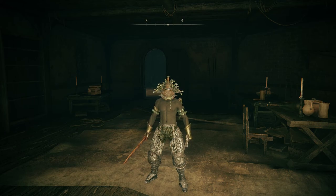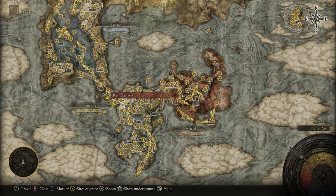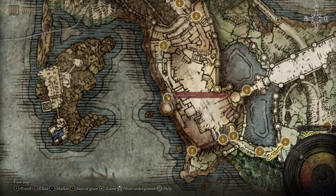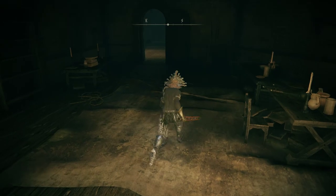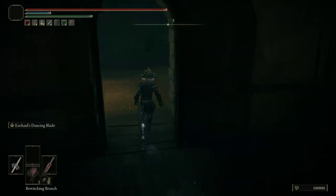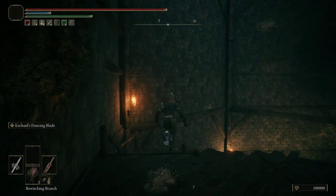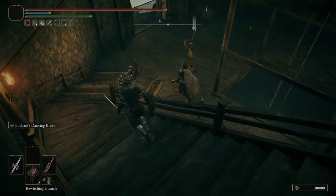If you'd like the Banished Knight's Halberd, a good place to farm that would be the Rampart Towers here in the Stormveil Castle area. Head out back the way you came up to the grace, and then down the stairs there's a banished knight that wields a halberd — you can see him right there.